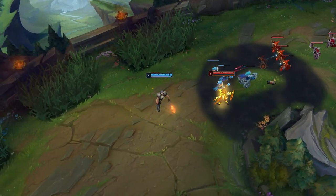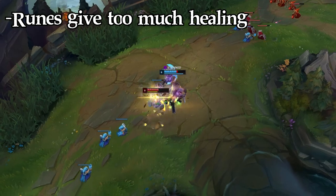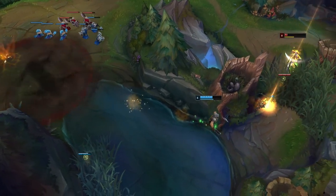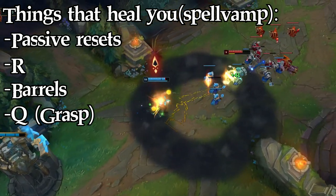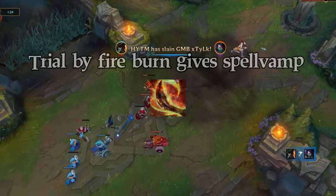The healing essentially doesn't allow her to easily poke you down to a percentage of HP where she can clear you with one combo. Even if she tries to all-in you, you will most likely survive because you heal back so much while fighting if you play it correctly. This means using your passive resets, sitting in your R, using your barrels, and using Grasp. Note that your passive also heals from the spell vamp that Ravenous Hunter provides.